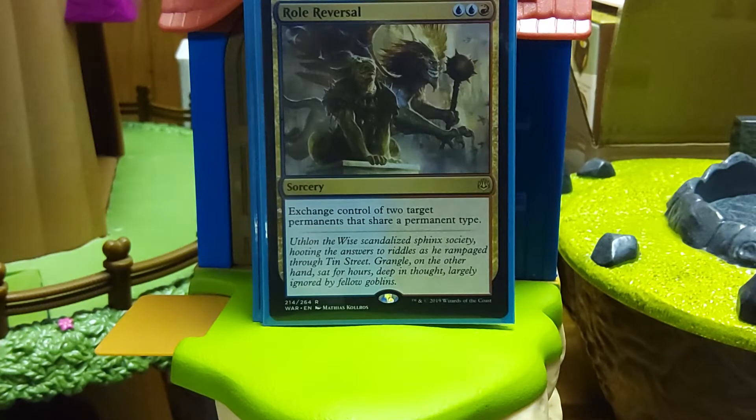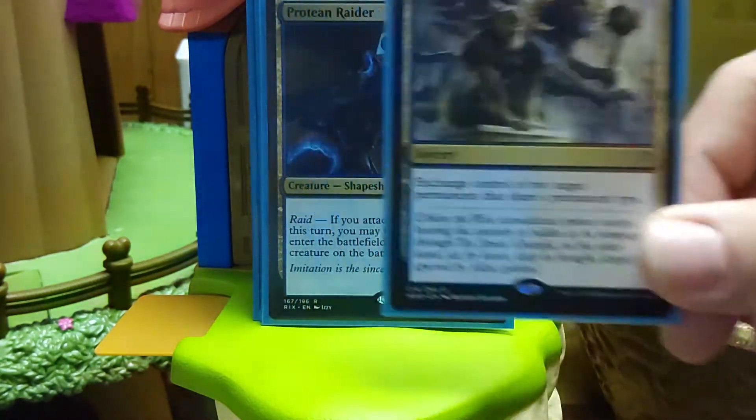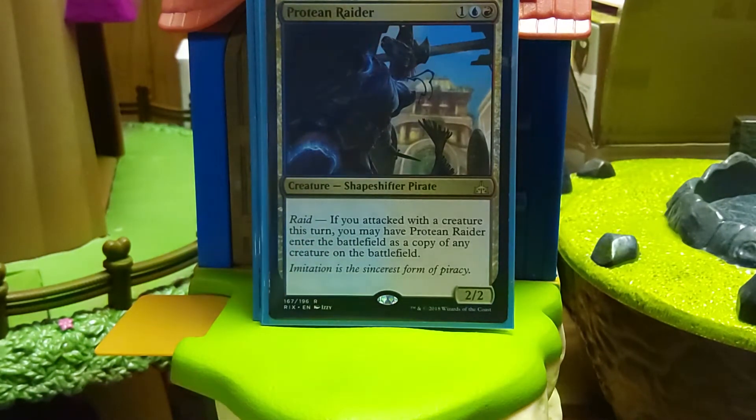Role Reversal — same cost. You can exchange control of two permanents that share a type. This includes swapping lands, swapping creatures. I have a good number of creatures and a fair number of artifacts. You can usually get many things. This version does not run Planeswalkers. There are many that want to run a Super Friends build, but that's not very budget-friendly, and if it is, the synergies are just garbage. I like this card mostly for being able to switch creatures, and they don't have to be your own. Protean Raider — it's a three-mana clone, but you have to attack first. We can get around that.